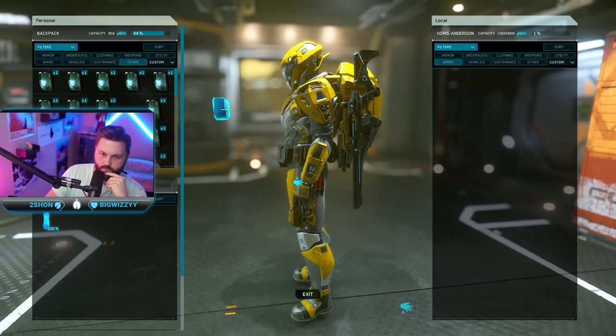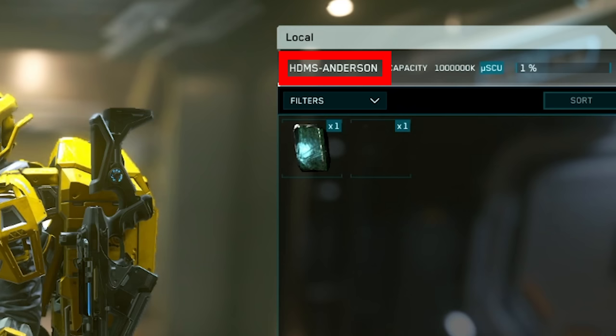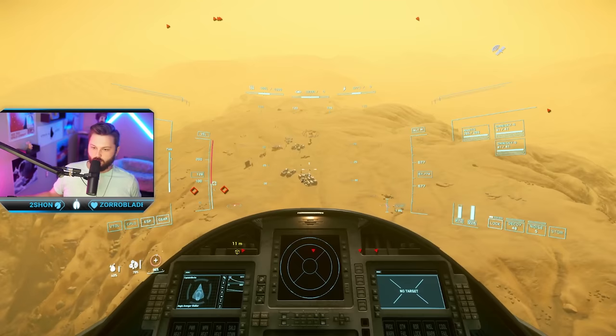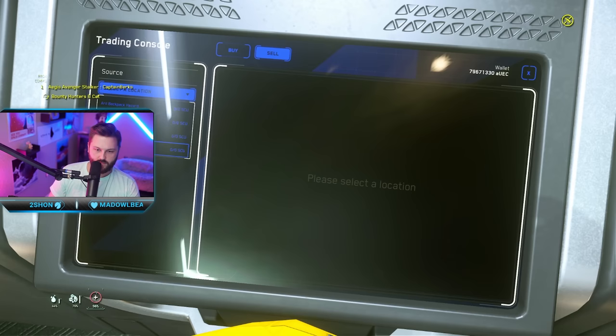Where do you sell gems? Please do not sell your gems directly from your backpack — it will bug your backpack. Instead, remove the gems from your backpack, either put them in your ship and sell from there, or carry them to the sell location. We went to HDMS Anderson on Aberdeen. You're looking for any admin terminal in the game — head to the terminal, click sell, and select the location of the gems.